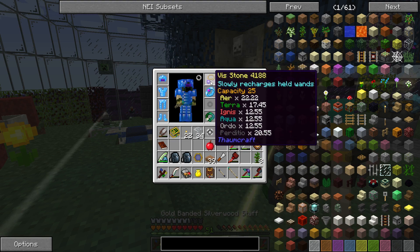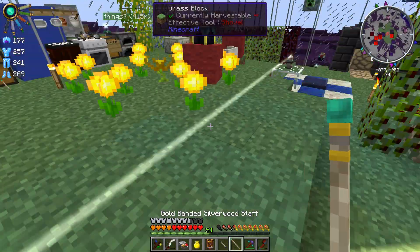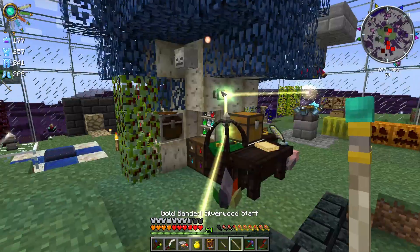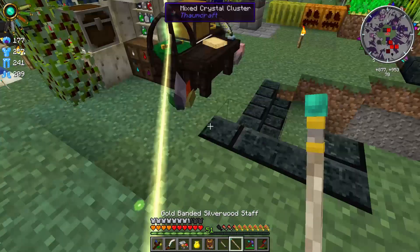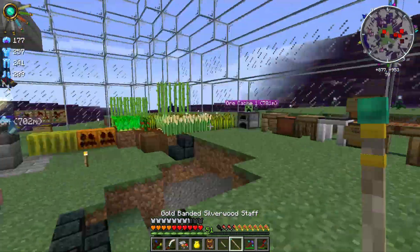Now of course, in order to actually use it, I have to take off my feline amulet, which I really like because it keeps me totally safe from creepers 100% all of the time — which is just amazing. But yeah, so there's some fun Thaumcraft things that we did today.